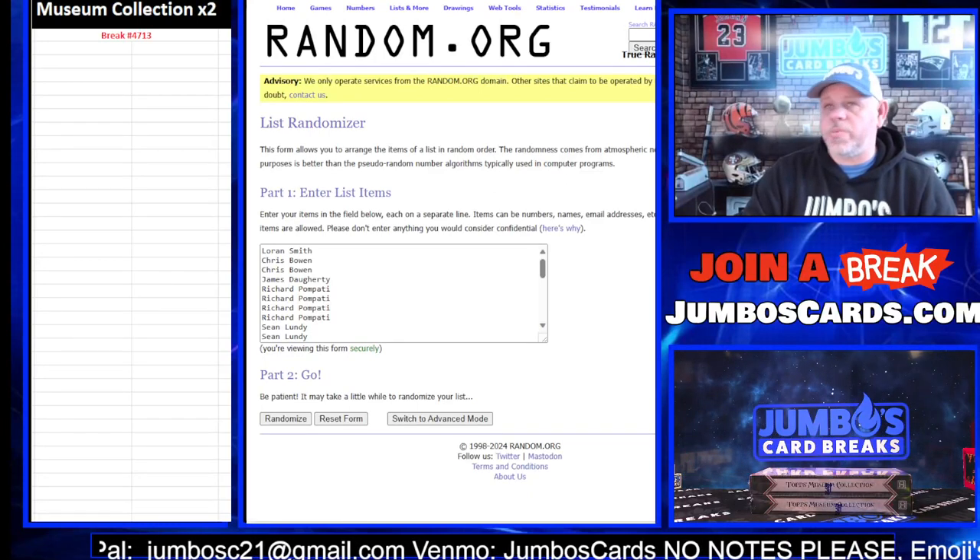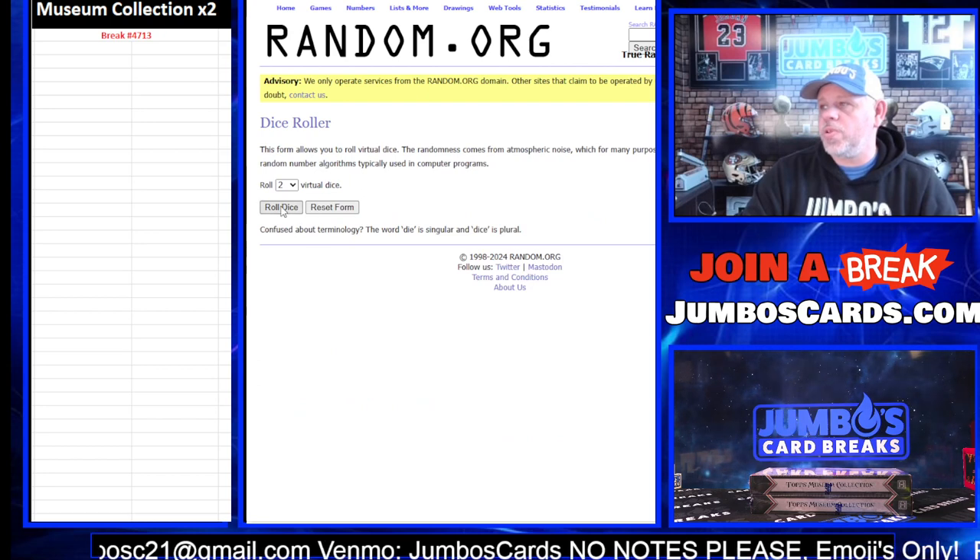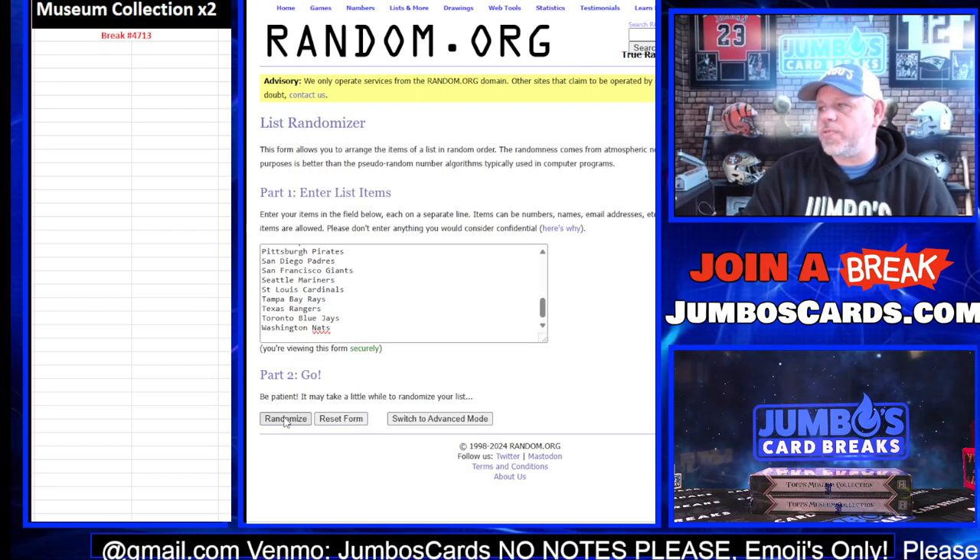What's up everybody? Museum Collection 2 Boxer Break 47-13. We are full. Dice roll — we're going six times. Squads first.